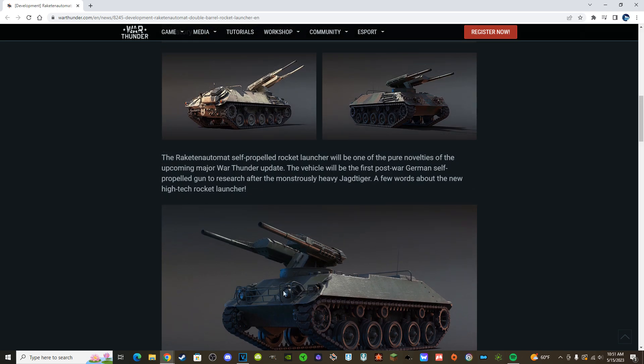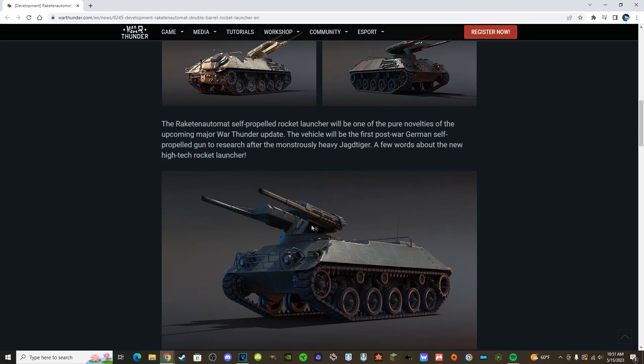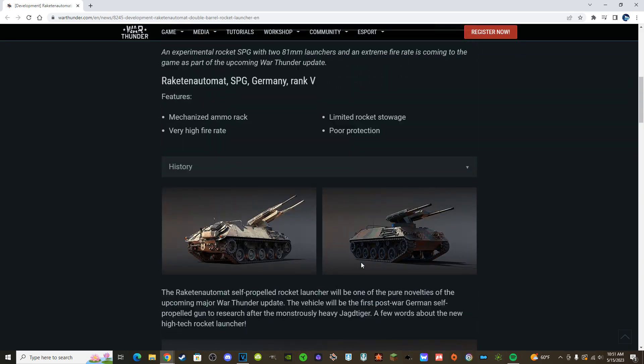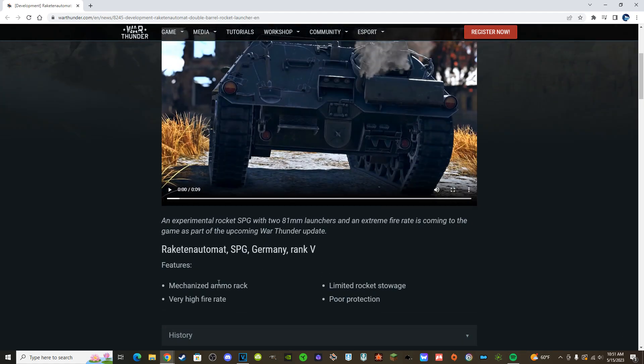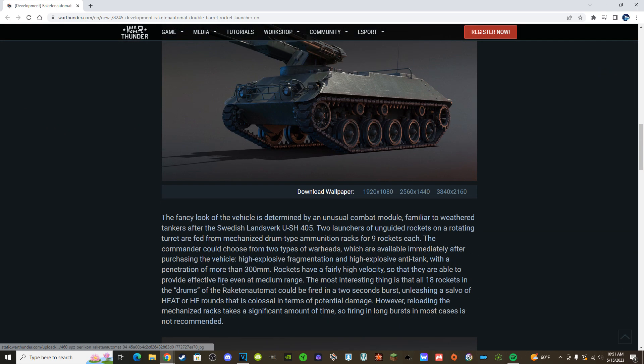It's basically this tiny little armored car that has a twin recoilless rifle with an autoloader — a mechanized loader. Nine rockets each tube, and you can send them down range, and that's pretty much it. When you run out of them you have to go to a cap and reload. So this vehicle presents an interesting change-up of the Ush.